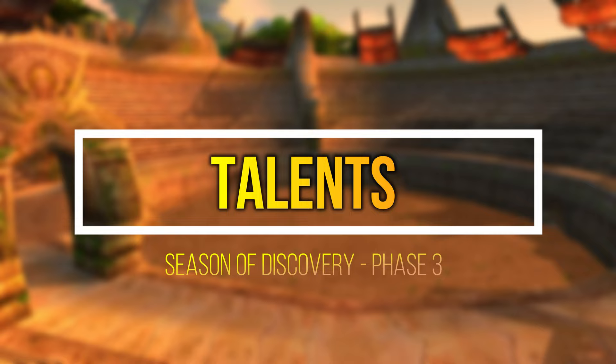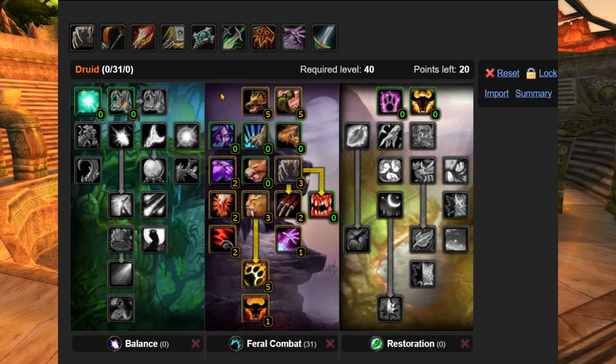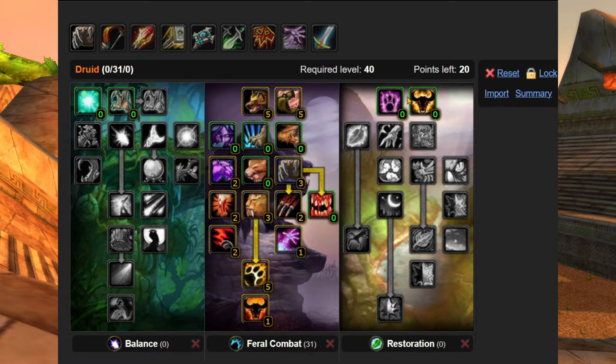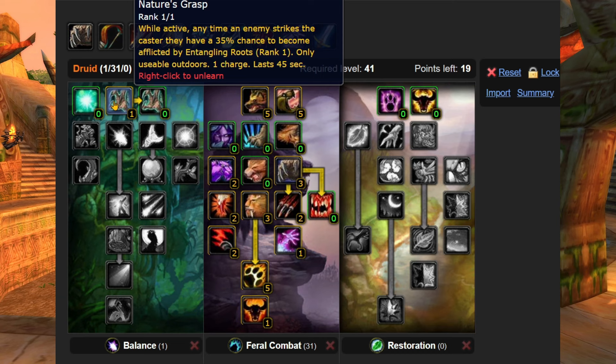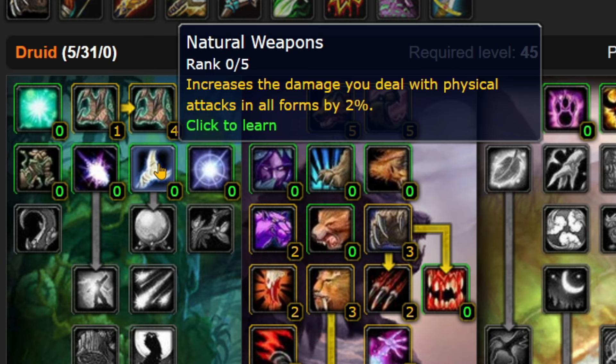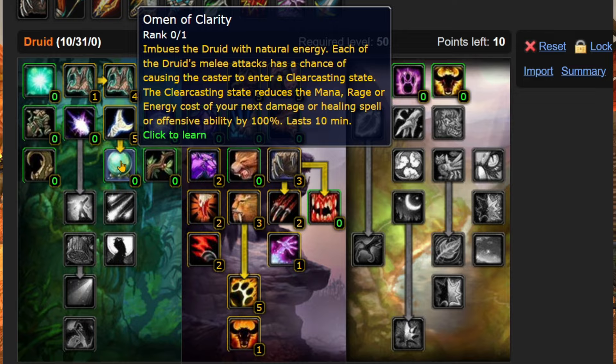Starting with 10 new talent points for feral druid, there could be several different spendings depending on whether we play PvE or PvP. For PvE, we are now able to complete the whole feral tree and also go further, but I wouldn't go that way because we have five more talents to spend with nowhere to put them. We are definitely going into the balance tree for Natural Weapons to increase all our physical attack damage by 10. You can pick between Omen of Clarity and Natural Shapeshifter on the way, though these are useless for PvE — but we need them to advance further. That's exactly where our 10 points will be spent. Too bad we don't have one more talent to reach Omen of Clarity, which we used in Phase 1 — for that we'll need to wait until Phase 4.